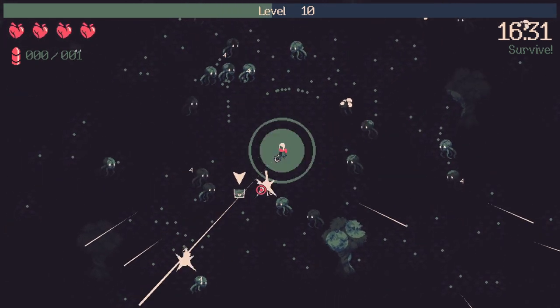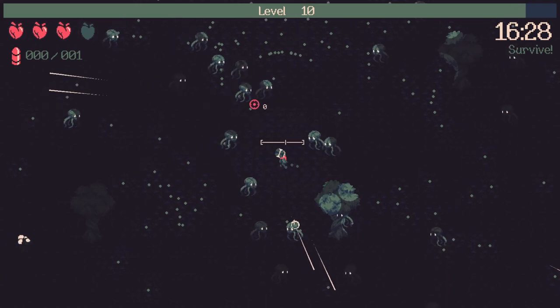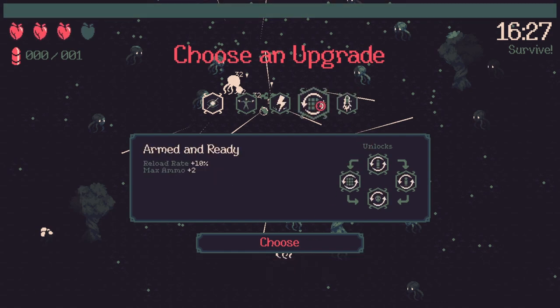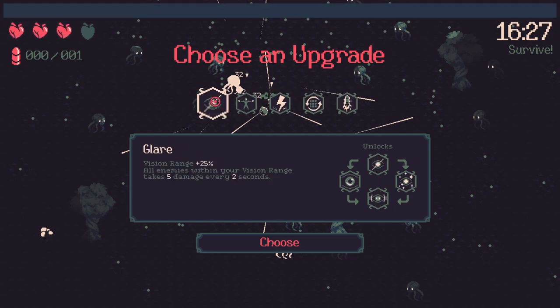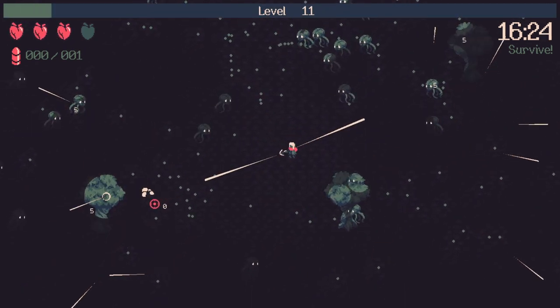We got the 40 experience upgrade, which is decent, but the others might be better depending on what you can get with the triple upgrade. Anything with reload rate or bullet damage is awesome. I'm wondering if you can get synergy upgrades with the triple upgrade — if you got Mini Clip that way you'd get 300% reload rate and 150% bullet damage. Let's speed it up to the next boss.